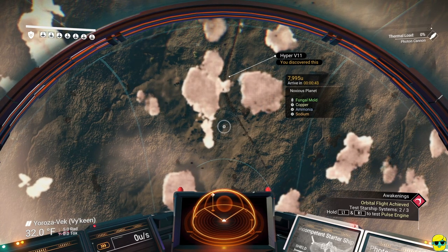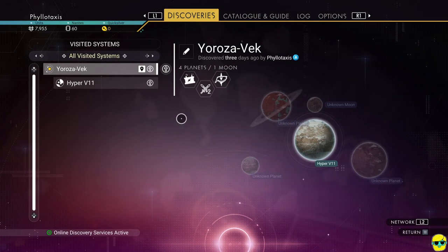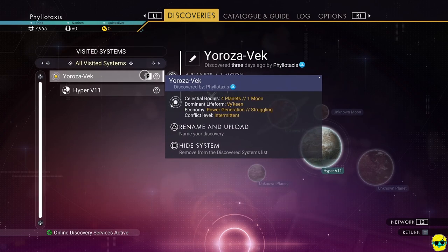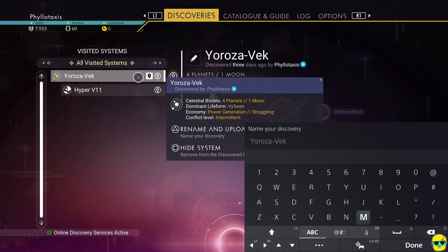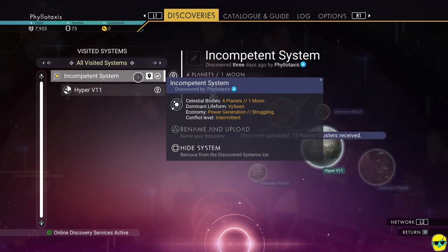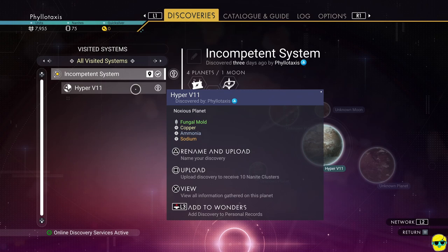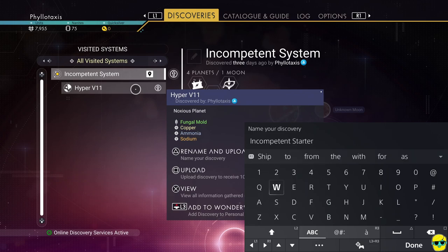I'm going to push start and go to Discoveries instead. From this screen I can see we discovered this system, so I'm going to hold triangle on that and rename the system — we'll call it Incompetent System. This way we know where we started. You might never return here but it's fun, and we get some nanites for doing it. Then we can rename the planet we started on — we'll call it Incompetent Starter World. We got some nanites for doing that.